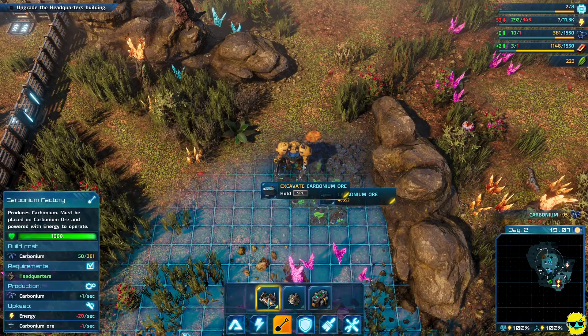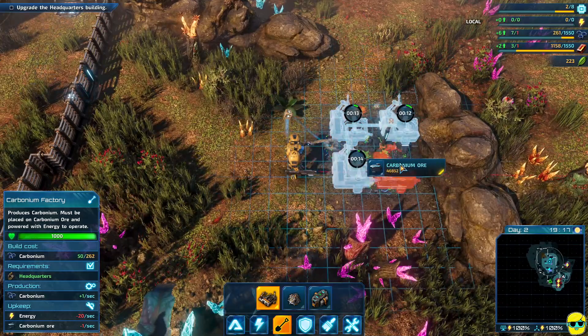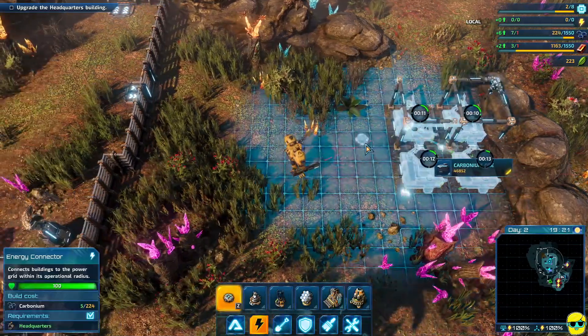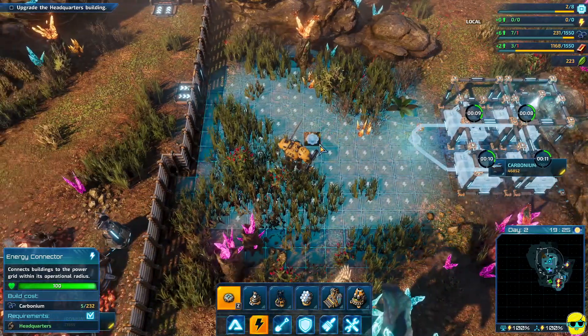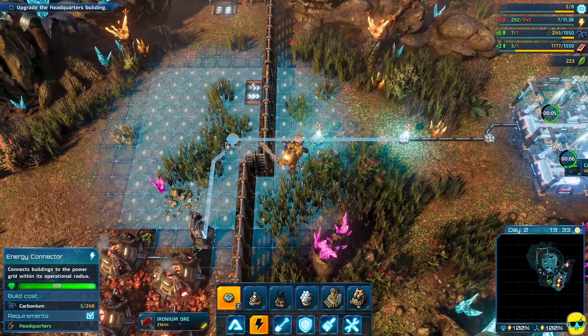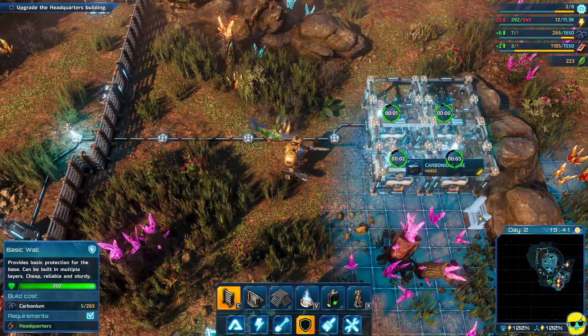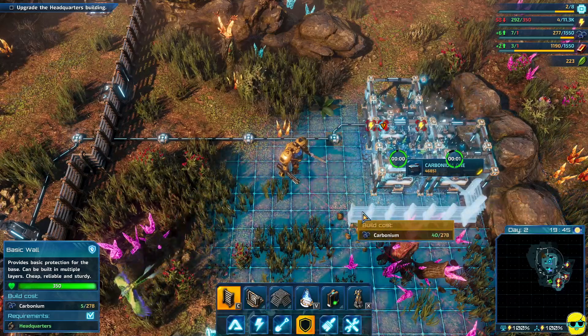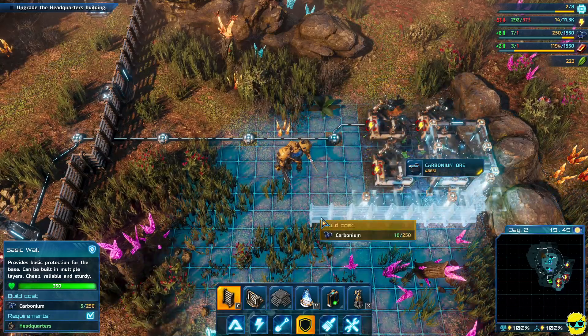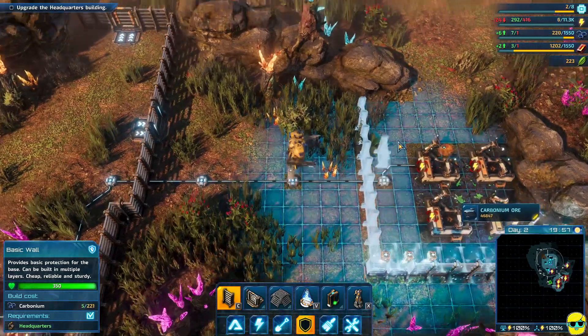We're going to just build some carbonium factories all over this. And then I'll kind of put some walls in. I could just connect this to my main base, but this is fine.